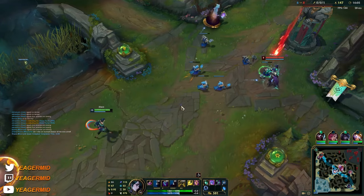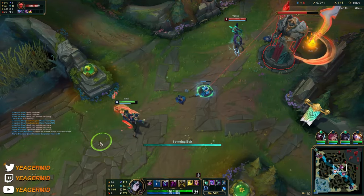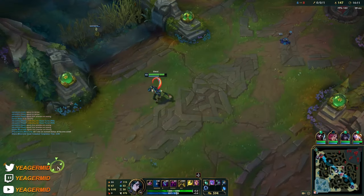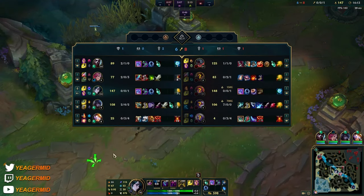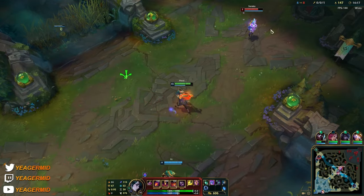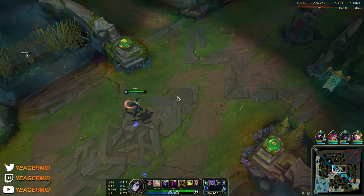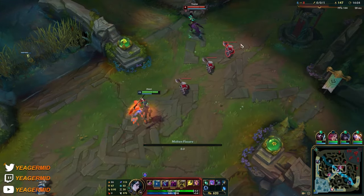Here we have to poke the Soraka — if we poke the Vayne she's just going to heal up. We need anti-healing which our team doesn't have, so it probably has to be me since I am the one with a lot of AOE.